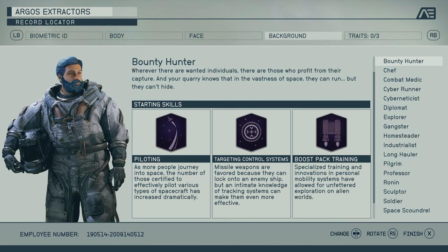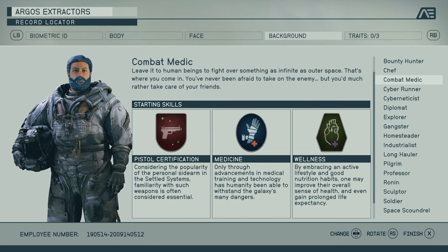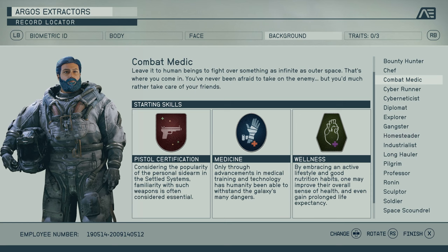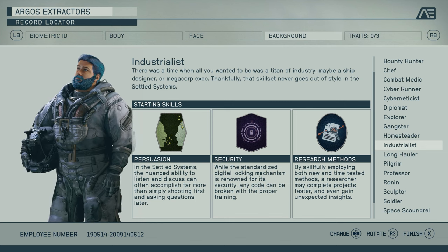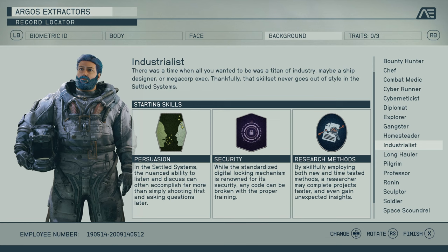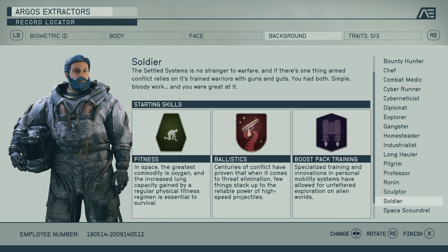They have bounty hunters — target control systems, piloting, lots of ship stuff. There's a chef background with gastronomy to make cool food. Combat medic has pistol certification, good if you use pistols. Industrialist is pretty good because you can probably use all of those things. Persuasion is good for conversation — sometimes during a quest you need to persuade someone. Security is good for lockpicking, and research methods helps with upgrading equipment. I think we're going to go generic soldier — that'll be the guy.